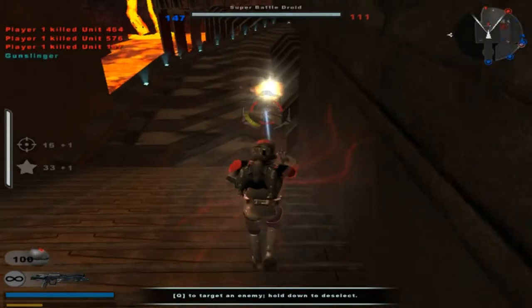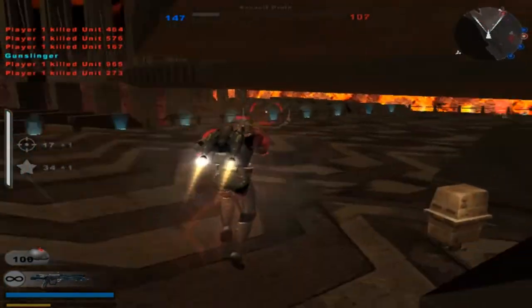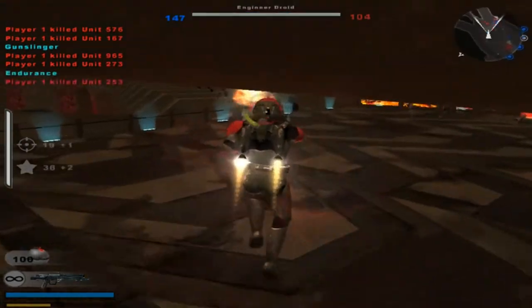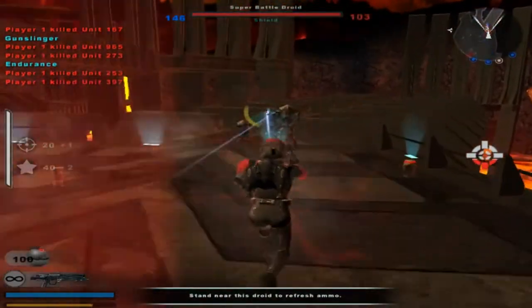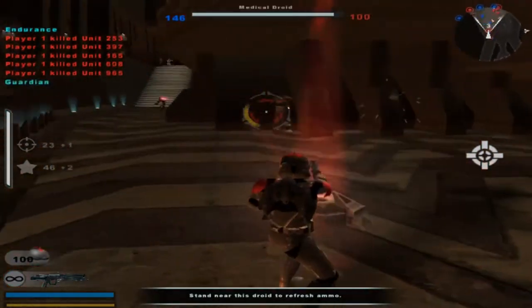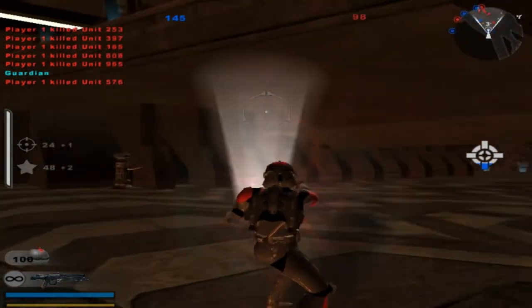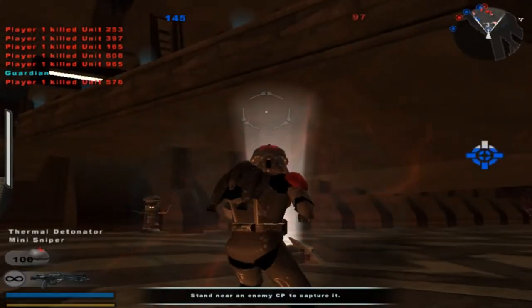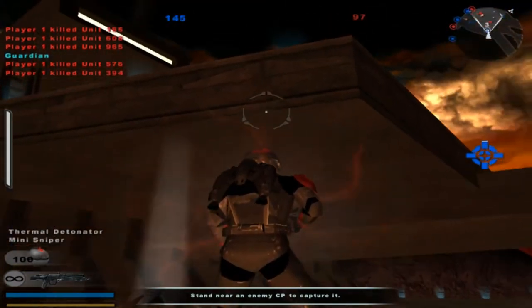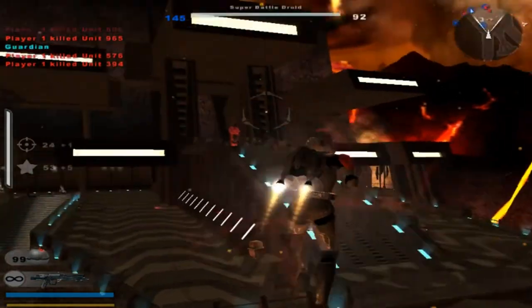He's lost control of a command post. Now that's how it's done. Keep going, keep going. They took the second command post over there — I can't blame them. Republic is in control of a command post, enemy reinforcements are decreasing.